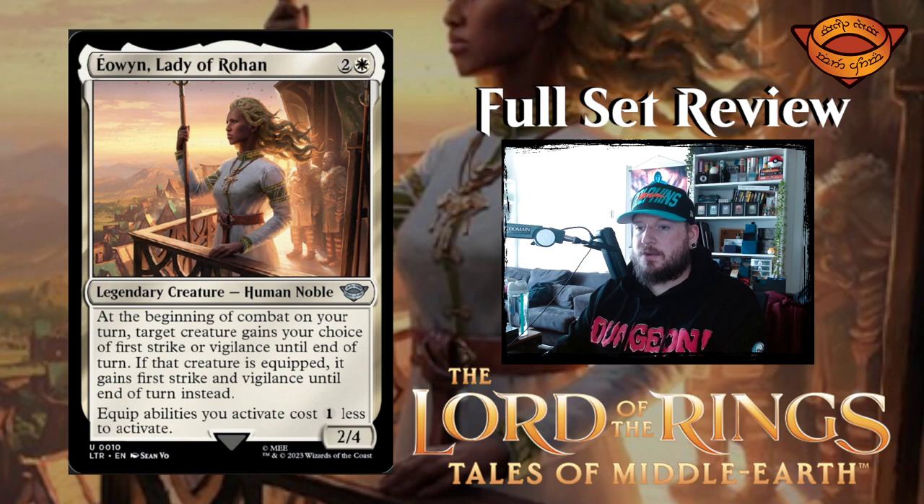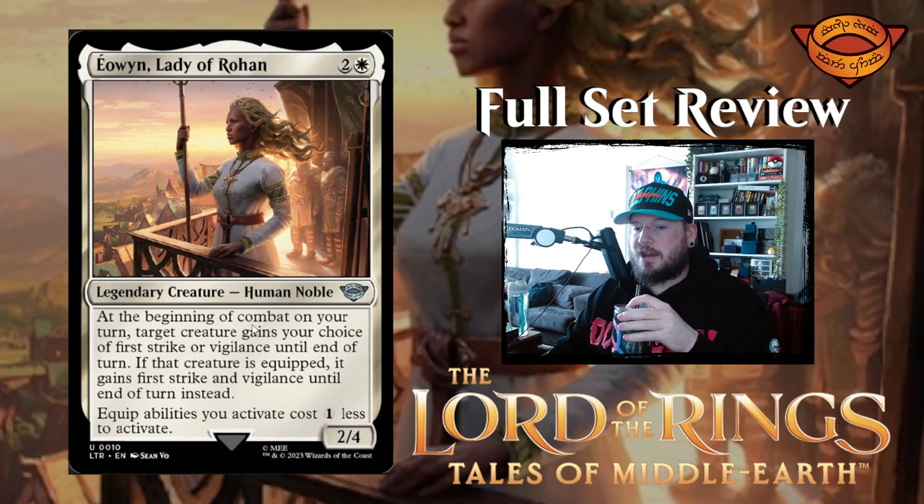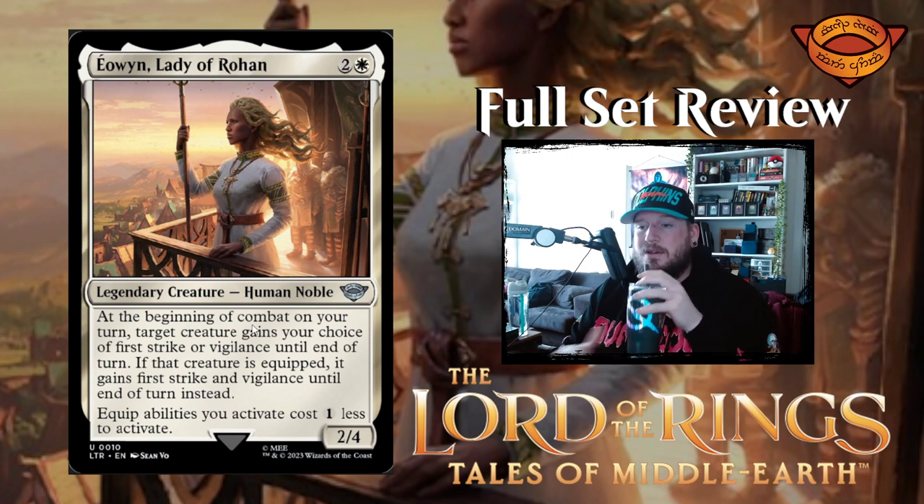Next up we have Éowyn, Lady of Rohan — two and a white for a two four legendary creature human noble. At the beginning of combat on your turn, target creature gains your choice of first strike or vigilance until end of turn. If that creature is equipped, it gains first strike and vigilance until end of turn instead. Equipped abilities you activate cost one less to activate. Obviously giving equipped creatures first strike and vigilance is really strong, but there's a lot of great equipment out there already doing a mix of those things. The equipment ability activation cost discount is only one colorless — not very good. But looking at the rarity on this card, it's only an uncommon. This is simply just something you put in addition to your deck.